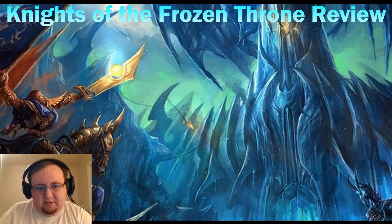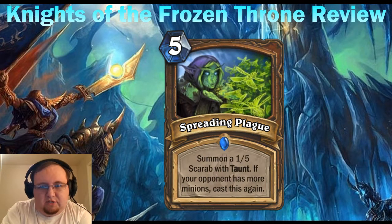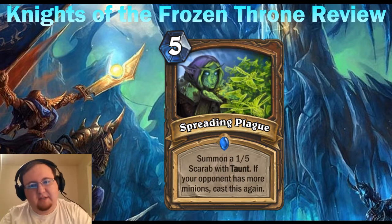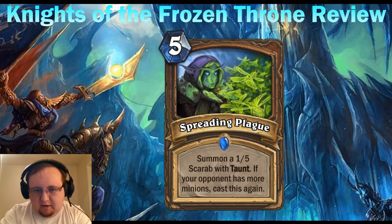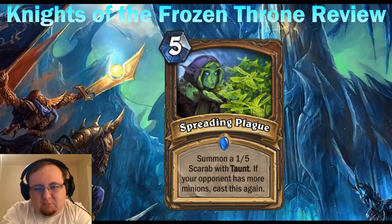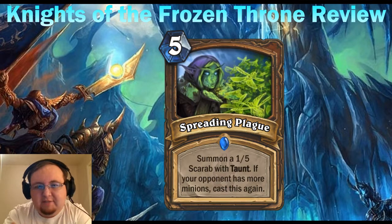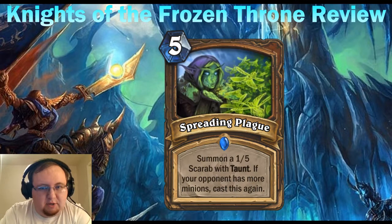Kicking it off we have Spreading Plague — it is a five mana Druid spell. Summon a 1/5 Scarab with Taunt; if your opponent has more minions, cast this again. This is an interesting card that will cast itself multiple times if we meet the condition: every time it's cast, it checks whether your opponent has more minions than you, and if so, it summons another 1/5 Scarab with Taunt. The Scarab is a Beast, so there are some minor synergies there.